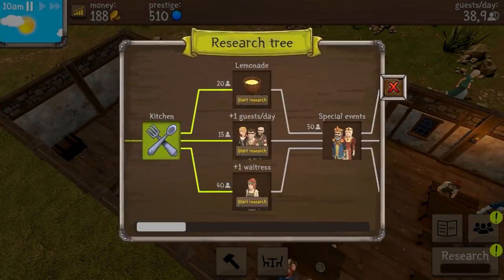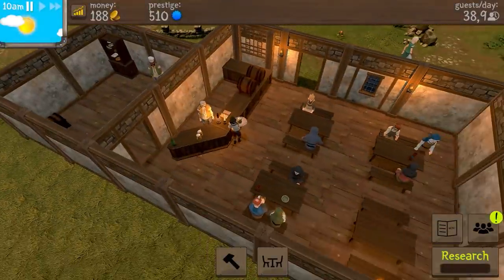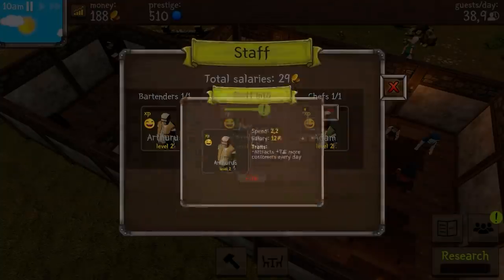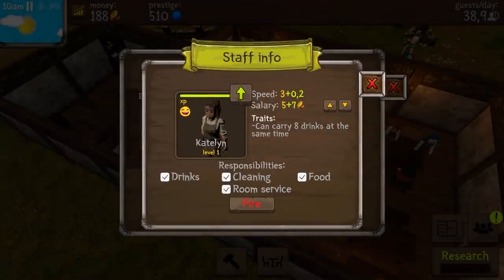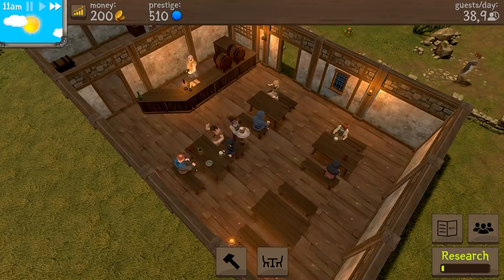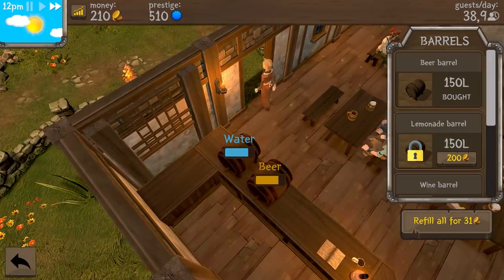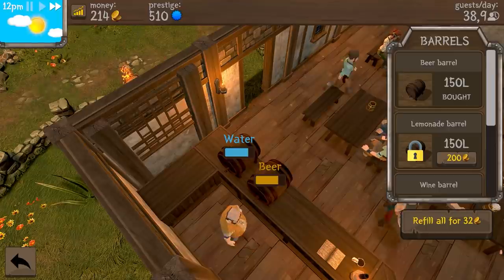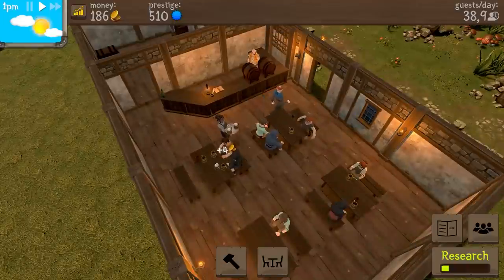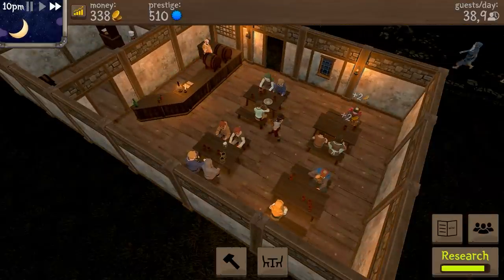If we go to research, we have lemonade plus one guest a day. Let's go for lemonade first. There's an exclamation mark - oh, you're leveling up, I'm guessing. So you want more salary? You guys work pretty hard, so I'm okay with that. We are now serving food. How is our beer doing? Can I just refill all for 32? Let's do that - it's really easy to just refill, so that is really nice. Our research is almost done, so that is really good. After that I think we should go for an extra waitress.